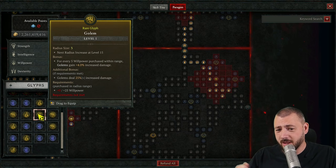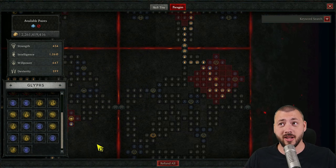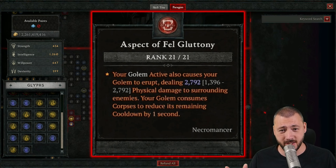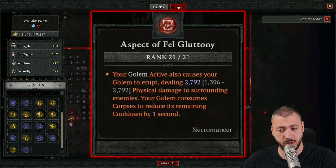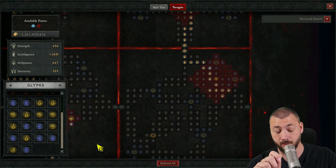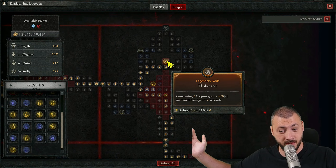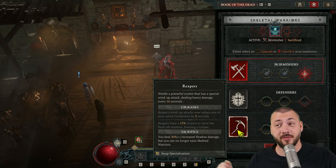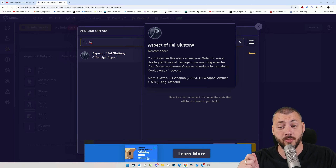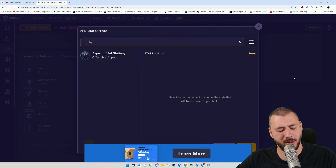Let's not forget about the Golem Glyph with 25% increased damage to the Golem, and the new Aspect of Fel Gluttony — that one has the Golem's bonus explode to do another explosion on top. So it's like poof, poof. When the Golem does the second explosion it actually consumes corpses. So we get our Skeletal Reapers making corpses, the Golem double-explodes, and on top, your Golem consumes corpses to reduce its remaining cooldown. We're just getting even more cooldown reduction on top.